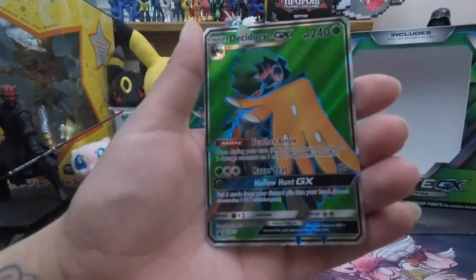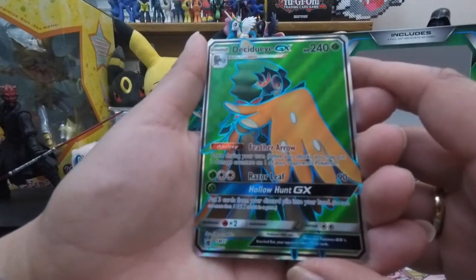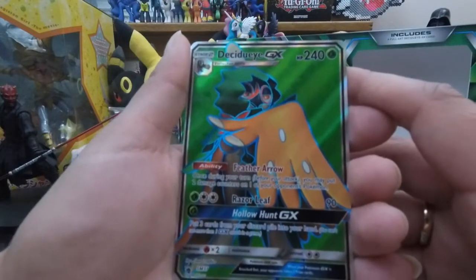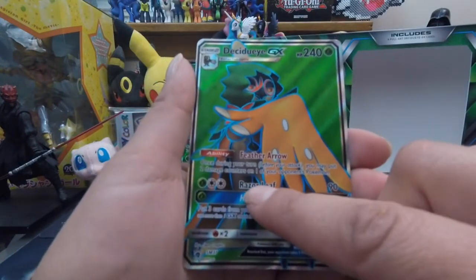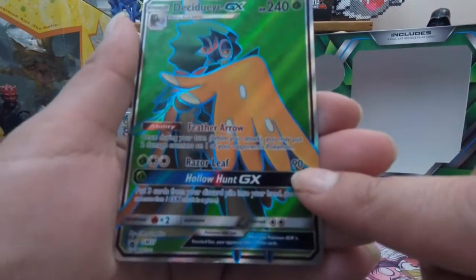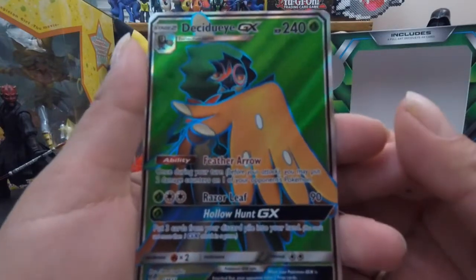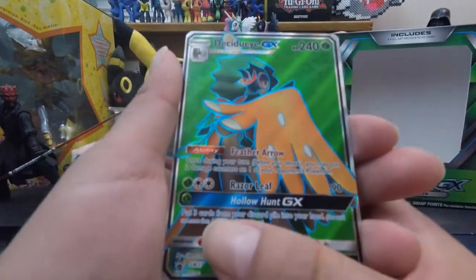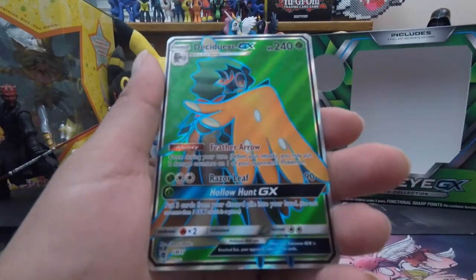Let's look at the promo card. Decidueye GX, Stage 2. His ability — Feather Arrow: once during your turn before you attack, you may put two damage counters on one of your opponent's Pokémon. Then one Leaf energy and two Colorless for Razor Leaf at 90 damage — for three energies that's a lot for little damage. For the GX move, one Leaf energy: Hollow Hunt GX — put three cards from your discard pile into your hand.